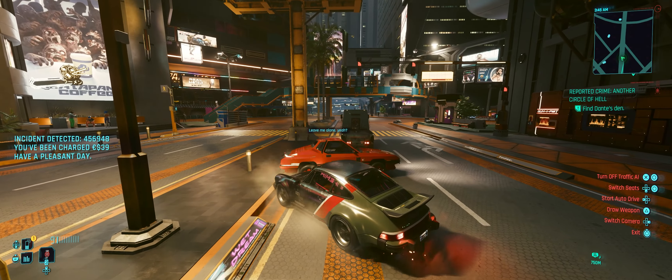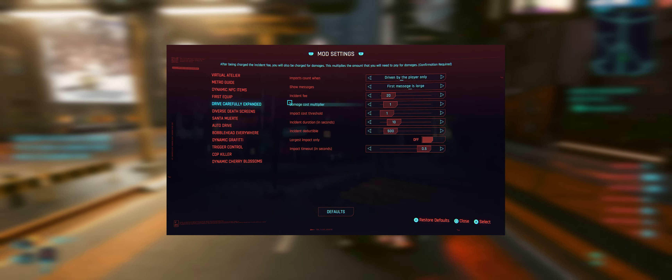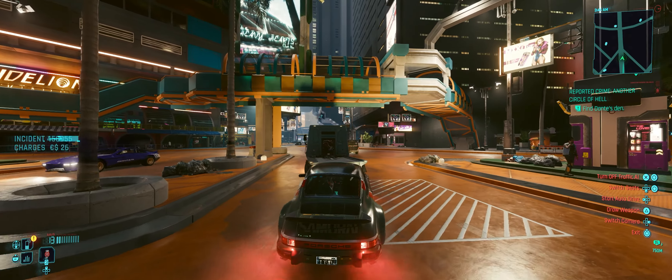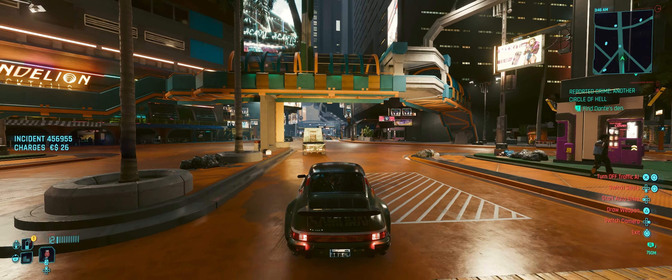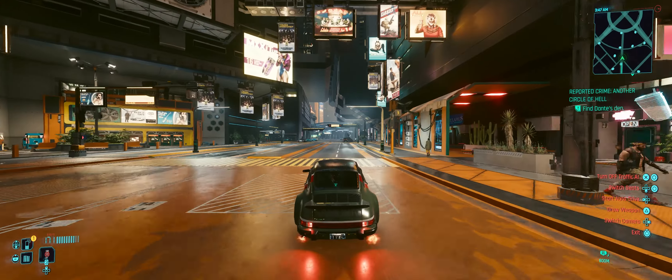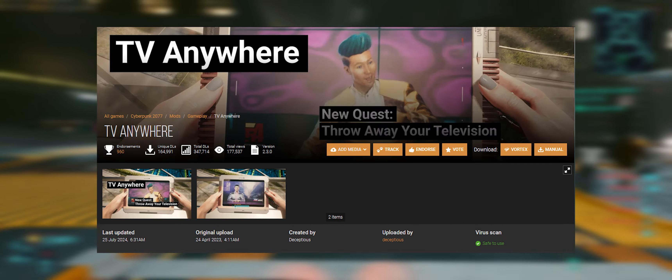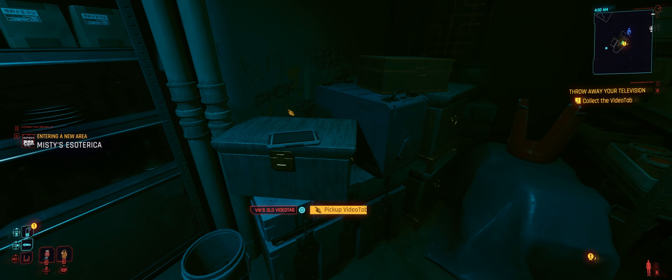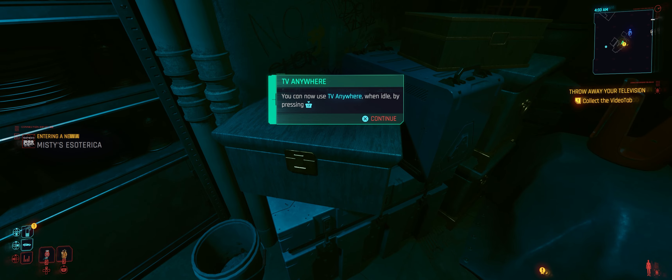Ever found the Relic interference a little annoying? Well, Relic Effect Period lets you adjust the frequency of those effects. You can stretch the intervals between each occurrence, or even turn them off completely, which can be really nice if you want less interruption. This mod offers some extra control over how V's condition affects your gameplay — perfect for those who want a smoother experience or just prefer fewer annoying Relic malfunctions. As someone who's been playing the game for a long time and finished it, when you load back on that save and still have all those effects, it gets a bit old.